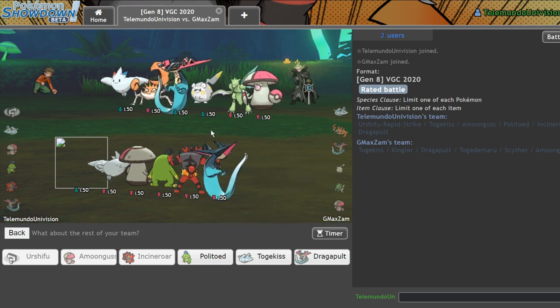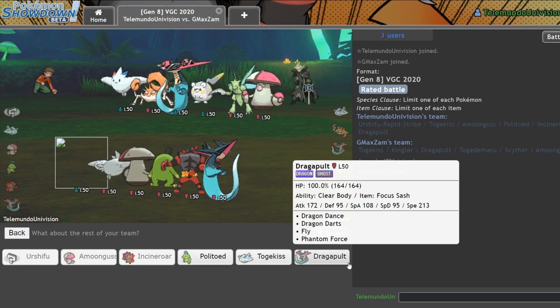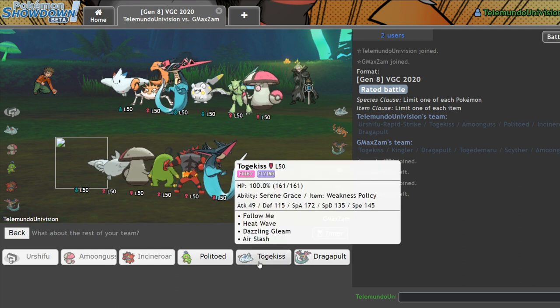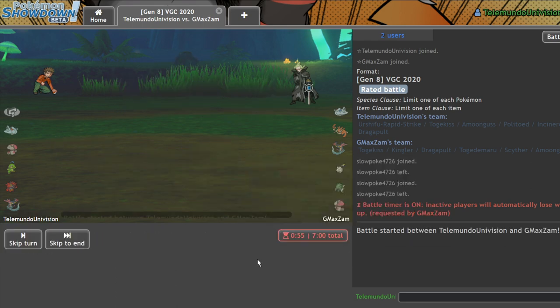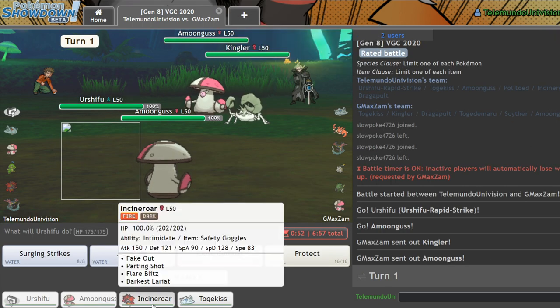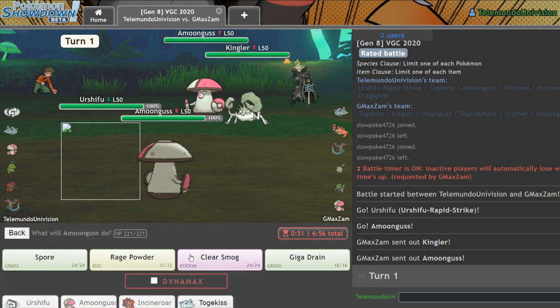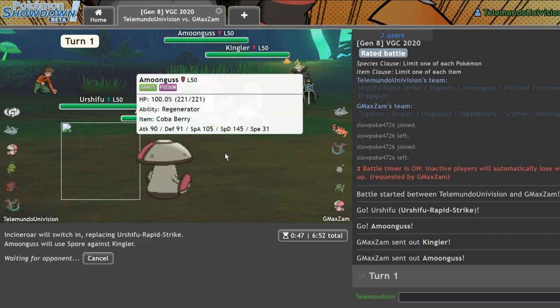I kind of want to go Politoed and I kind of want to go Dragapult, but both are pretty tempting. Actually, let's go Togekiss — Togekiss makes the most sense now that I'm thinking about it. Let me get in Incineroar and actually go for a Spore onto this Kingler. It could be Lum Berry Kingler, and I don't even know if it gets any Flying moves. Does Kingler get a Flying move? Am I about to have to use my Coba Berry immediately?